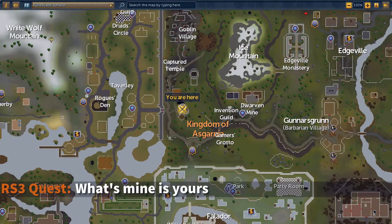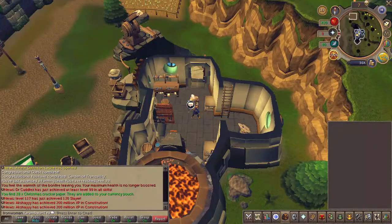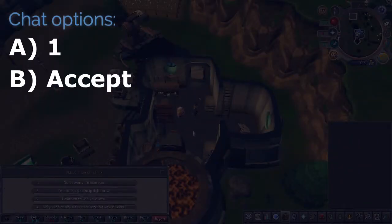To begin the quest, head to the arrow located here on the map. Speak to Doric, choose the first chat option and accept the quest.